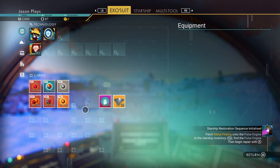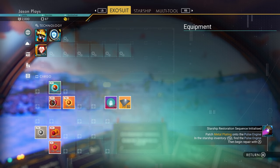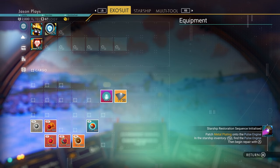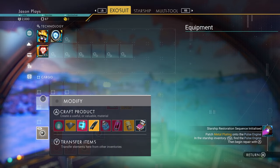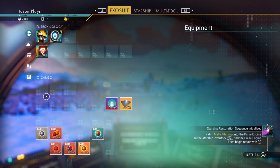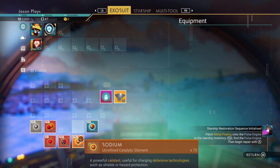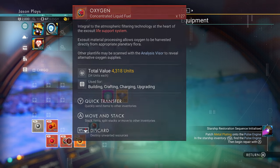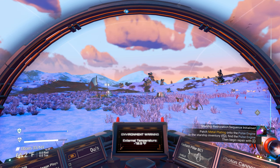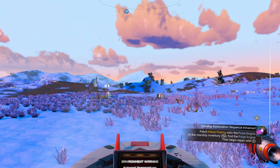I like to organize my inventory so I know where everything is. My left column bottom to top is all ferrite: ferrite dust, pure ferrite, magnetized ferrite. Then carbon and condensed carbon, oxygen next to that, then sodium and sodium nitrate. I put less refined materials at the bottom and more refined at the top. That way if I'm panicking and need something fast, I can go to it like a reflex.